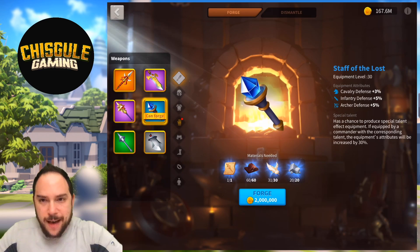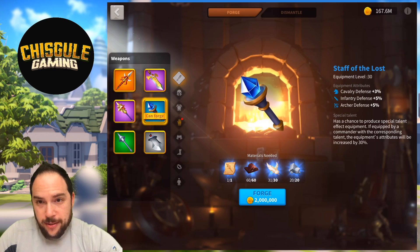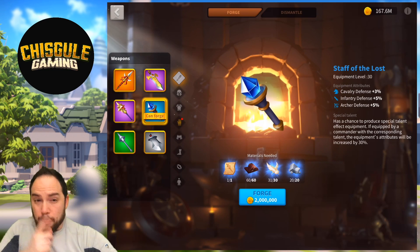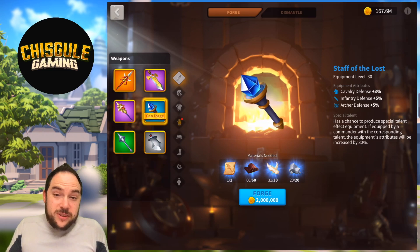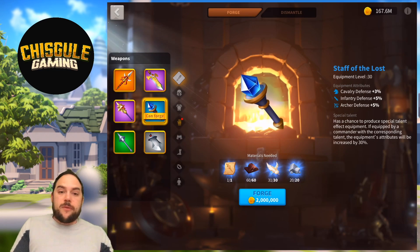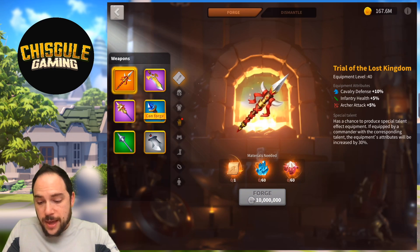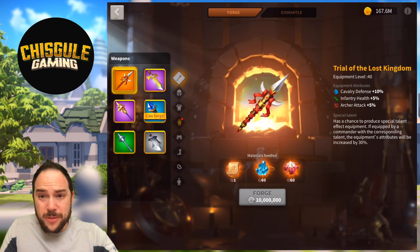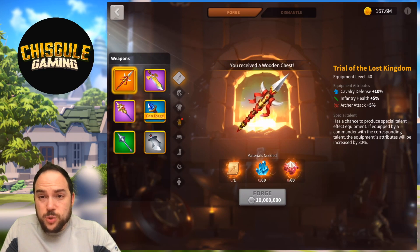We put a lot of thought into the Staff of the Lost. What kind of commander does this belong on? If we get the special talent, what should we pick — infantry or archers? Don't put this on cavalry; this is not a cavalry weapon. Cavalry have plenty of weapons they can use. We could also consider whether it should be on a leadership commander, because then you potentially get the benefit of all those troop types. Conceivably, if you were to get the special talent, it should go on a leadership commander.